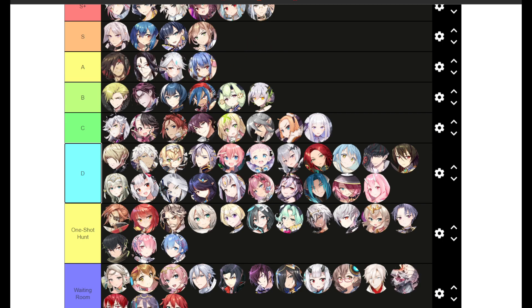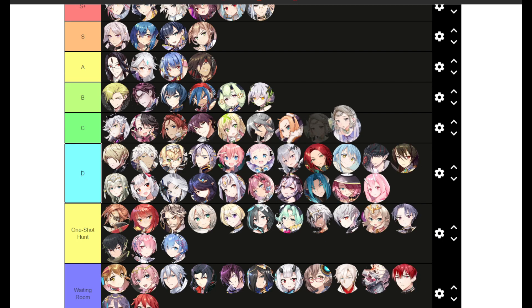Soul is an easy A tier — a very good single target DPS, great for golem and earth expedition, usable in hell raid. He's underrated because he's a free unit from the collab but still a very good single target DPS. Summertime Iseria is strictly used for PvP but you can also use her as a strip unit for like hell Queen — just make sure you don't stack too many debuffs on the boss so she doesn't cleanse and enrage. Around C tier.